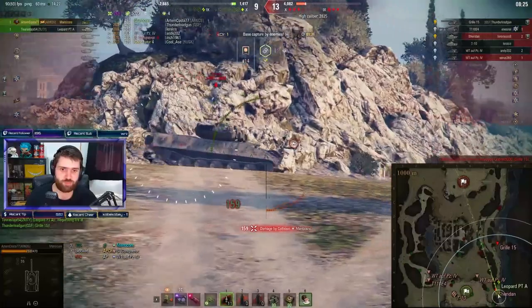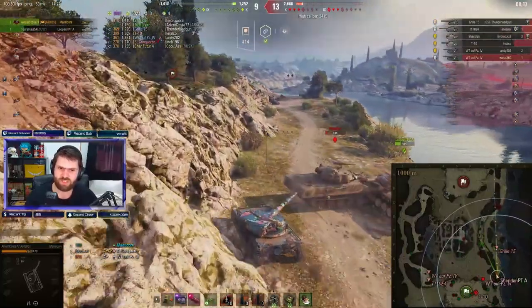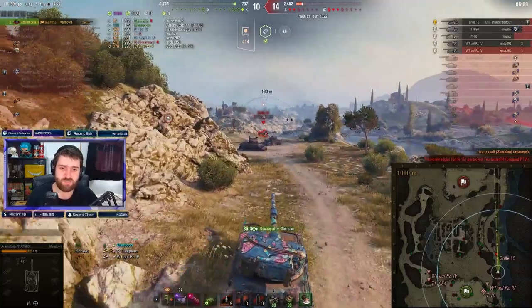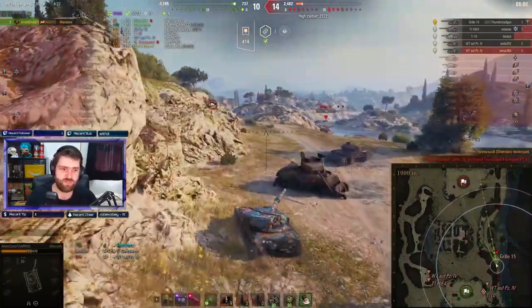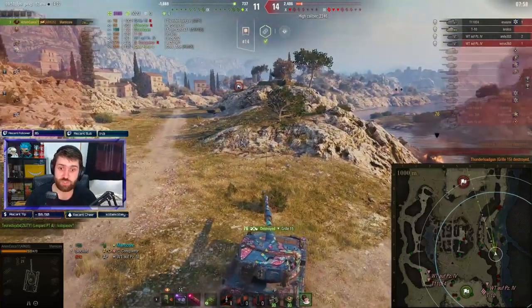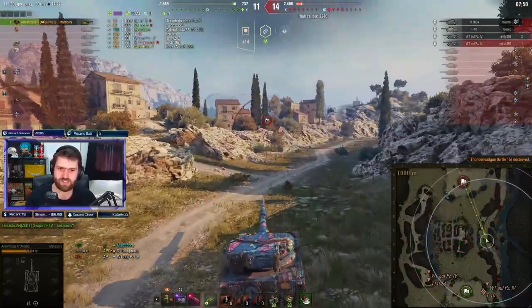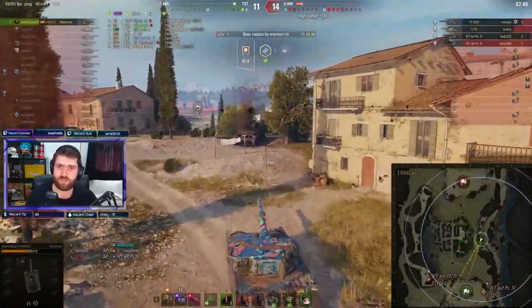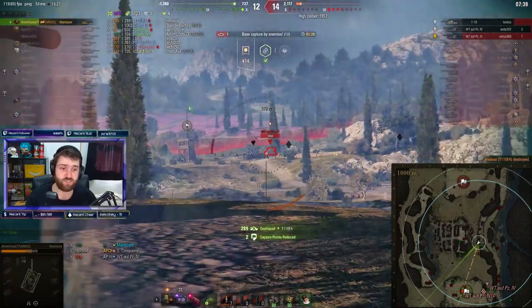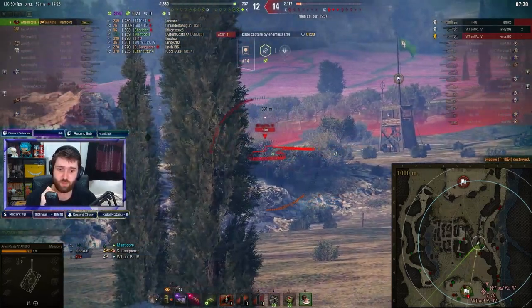Losing 159 hitpoints here might prove awful late, but the Sheridan's pushing forward, the Grille's pushing forward, Leopard PTA — Sheridan ramming the Leopard for no reason, taking 500 damage, I don't understand that — pushing Artem up on the hill. Need to finish off the Sheridan quickly, but the Grille shuts down the Leopard, unfortunately, making this a 1v5. Artem Kosta against five vehicles. That was a cheeky blind shot by the Waffenträger — wasn't far off.